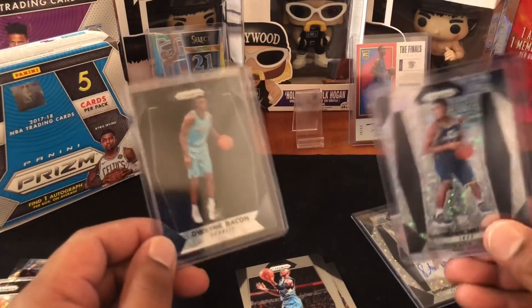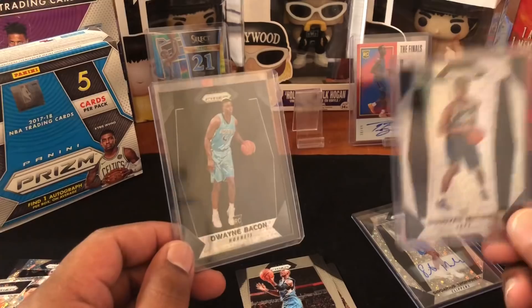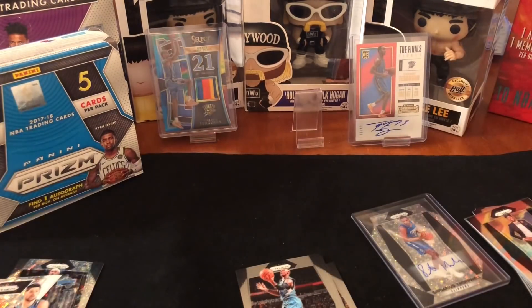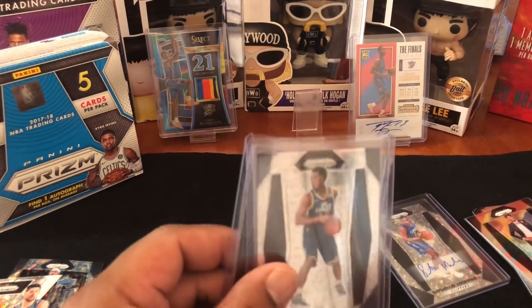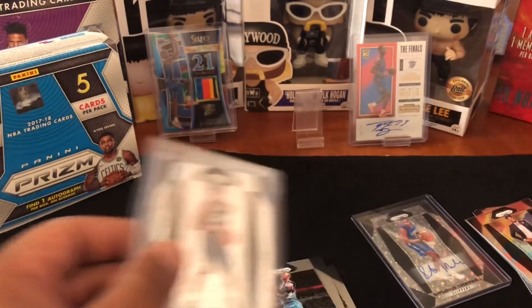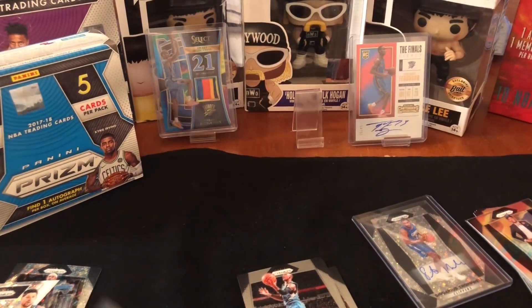It was definitely a good buy for the $119 plus 20% off — money well spent. There you guys have it, the Panini Prism Fast Break. If you want to try it, give it a shot — it had heat. I know they're not all going to be the same but basketball cards are hot right now. We need the Sonics back — they're bringing back the NHL, let's get the Sonics back so I can have someone to start PC-ing. Thank you for watching!